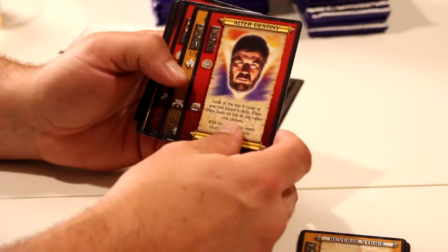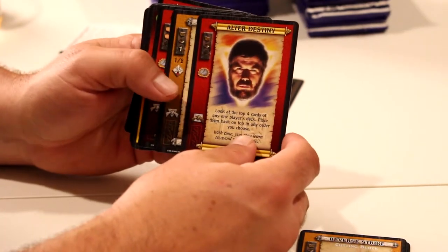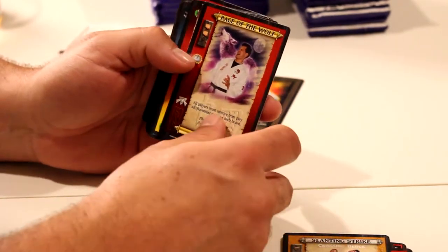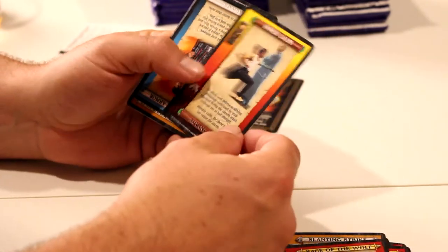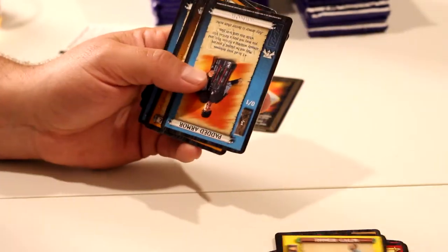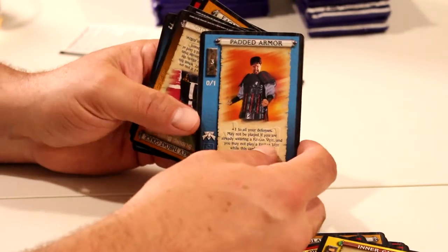Overall, Altered Destiny. Is that Fat Sean Bean again? It looks like Fat Sean Bean, that's pretty close. We got a Slanting Strike. Is that shiny? No. We got Rage of the Wolf. At least the cards aren't backwards this time around — they're all straight up. Some Padded Armor.